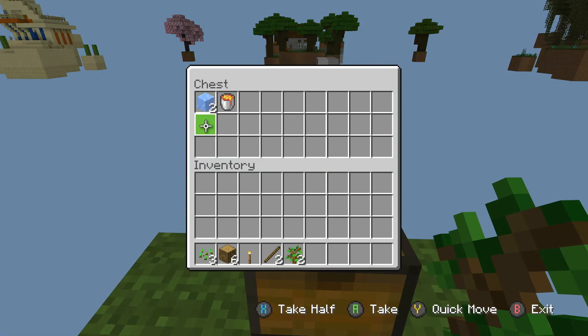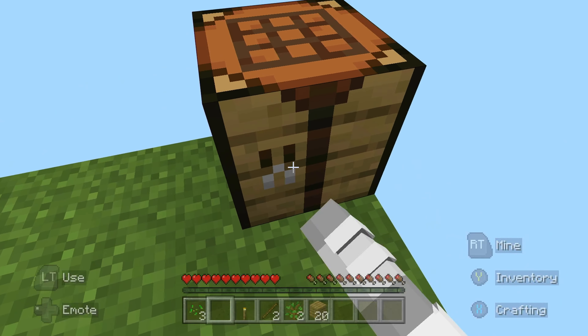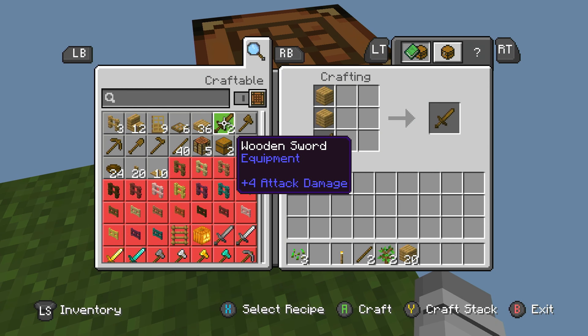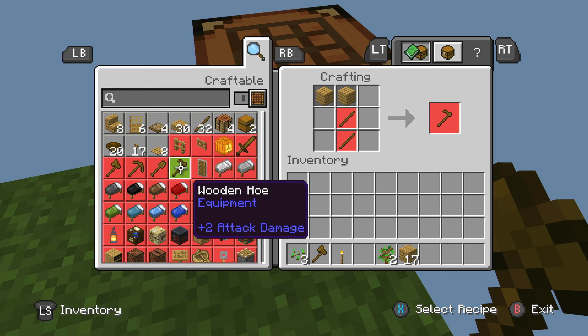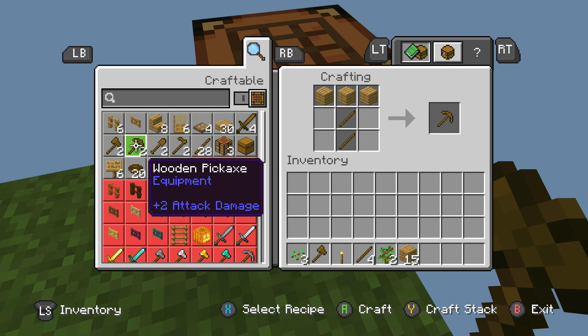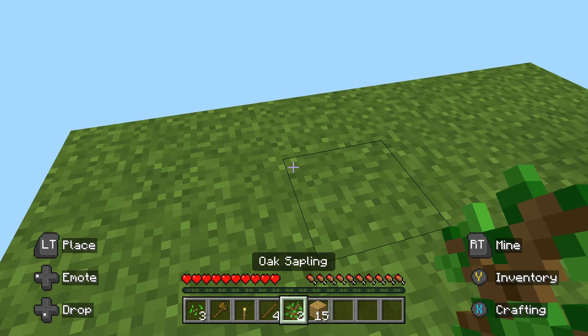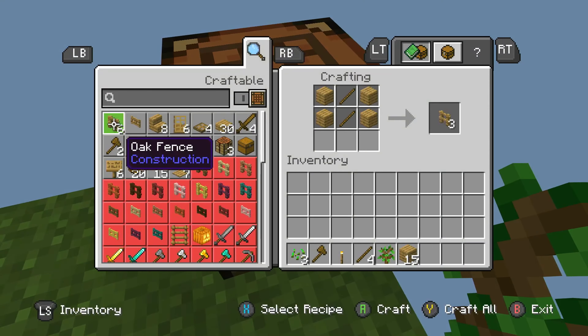Let's build some oak planks right here, get ourselves a nice crafting table. Get ourselves an axe and some more sticks. I was going to make a shovel but nah, let's just stick with an axe honestly. Let's build some trees — wait a minute, let's build a shovel.